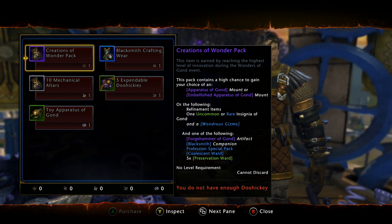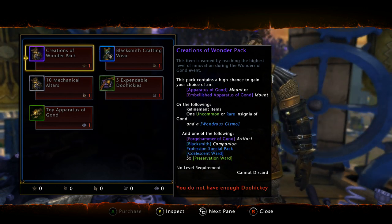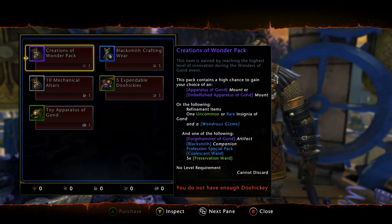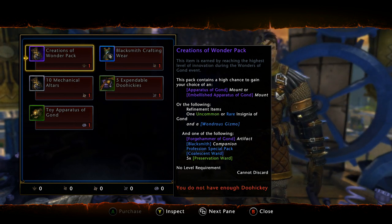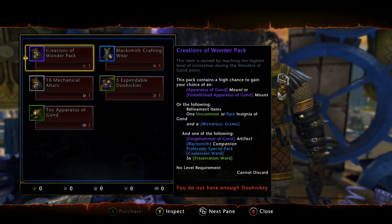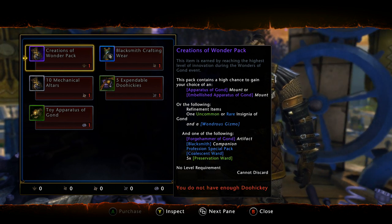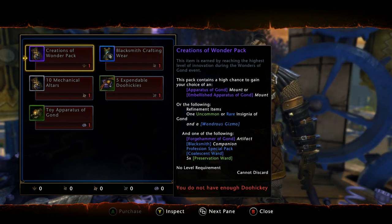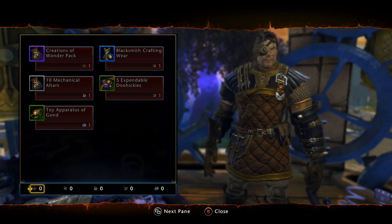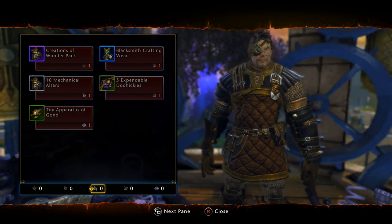What I recommend is that you do all your refining, save what you have, and save it for the next event. Don't feel pressured to get a Doohickey the first time around. The chances of getting a Doohickey in one weekend event are very unlikely unless you're playing 16 hours a day or you have an alt army of 30 characters, since you can also make some of this stuff via professions.